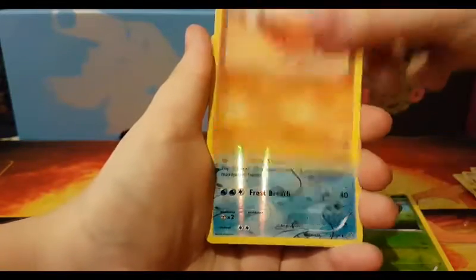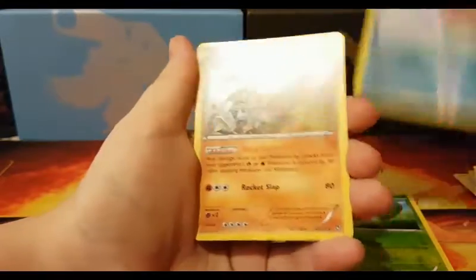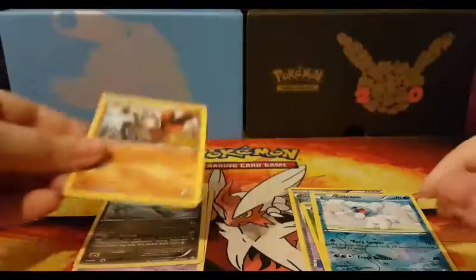So we got a Skorupi, a Trapinch, a Reverse Cubchoo and a Regular Rare Hawlucha.